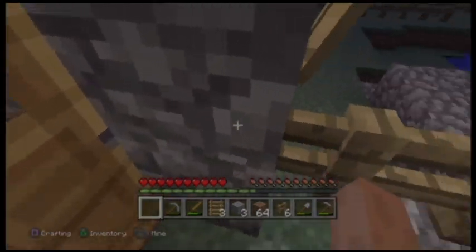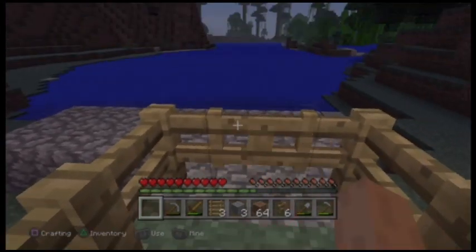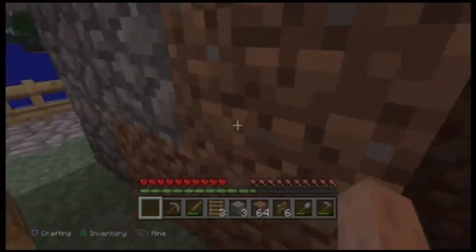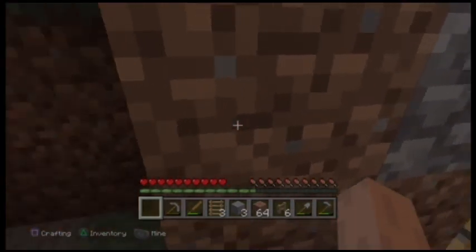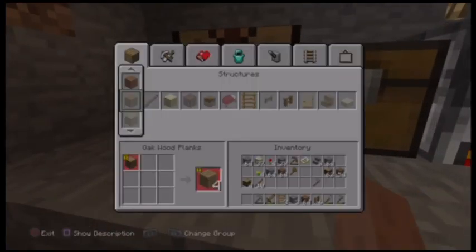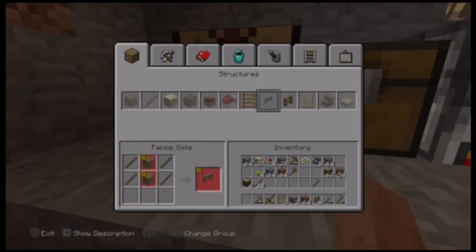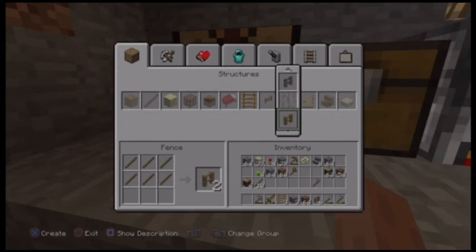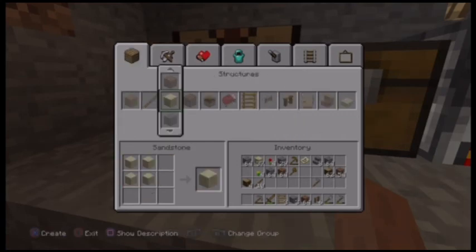On the PlayStation version of Minecraft you have the ability to use the menu to better understand what ingredients are required to make the special items that you need. Take a look at the menu and you'll see you can literally scroll through every item up and down the list, and in the bottom left corner as you shift items it'll show you the ingredients that are required. If it's highlighted in red, that means that's what you're lacking.